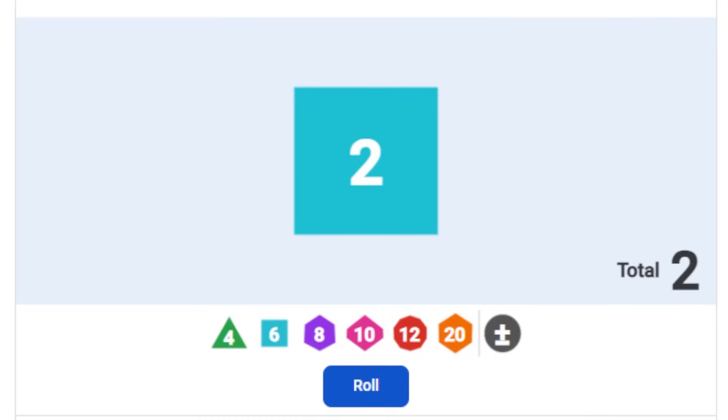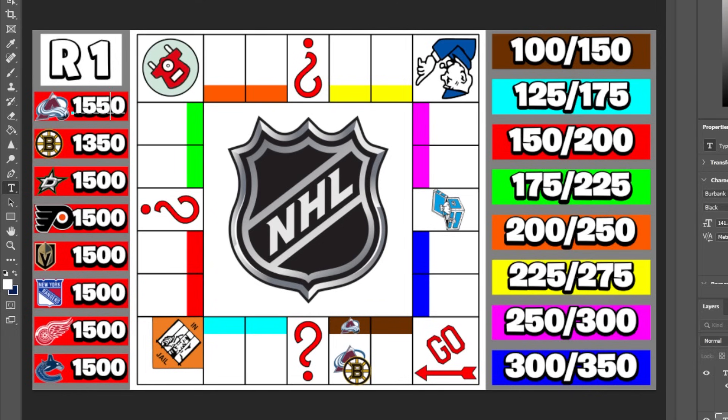Boston rolls next and all they have to do is not get a two — and they get a two. They owe Colorado some money. Really, a one-in-six chance and they land on it, so they're now sitting in last with the least amount of money. That's a tough way to start out NHL Monopoly.